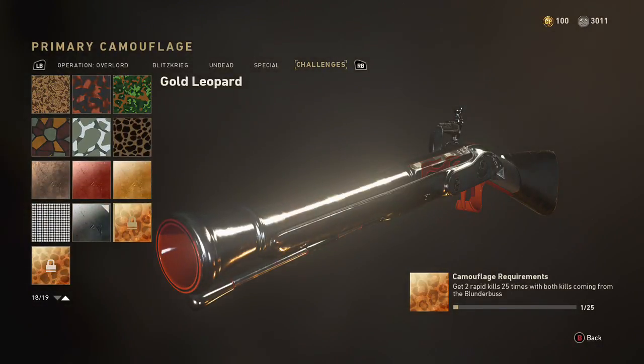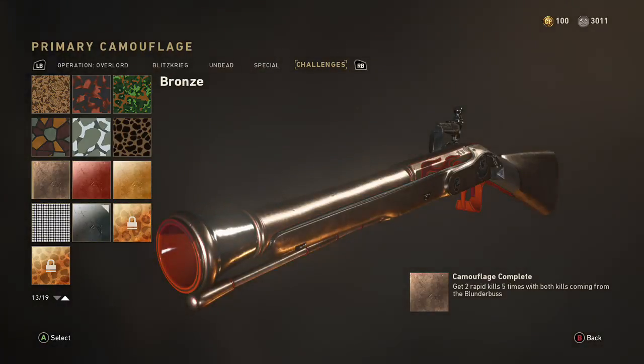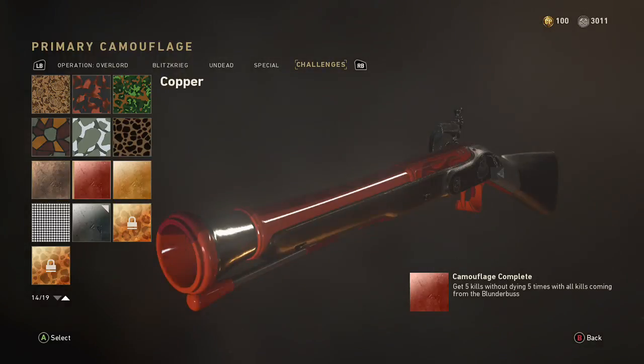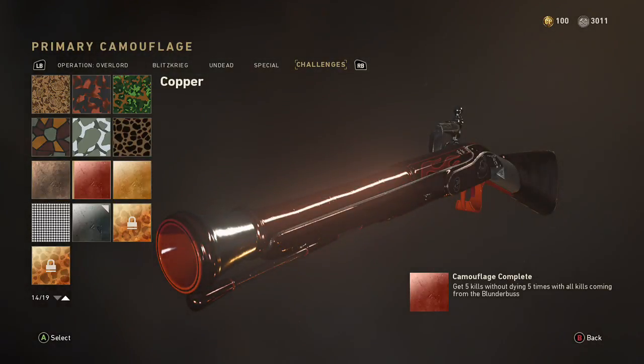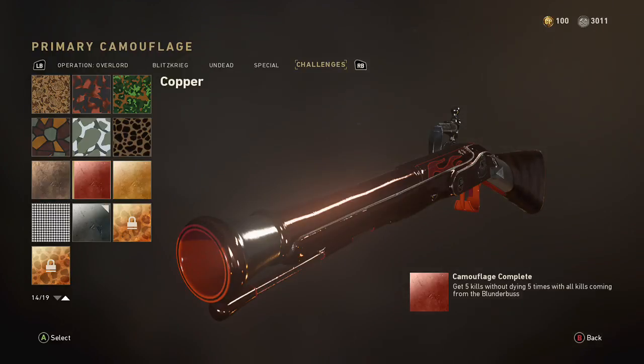I got this challenge done once. The two rapid kill challenge was the second-to-last one I completed. Then the last one — get five kills without dying, five times — is probably the hardest. Well, maybe bronze is the hardest, but copper was the last one I got done because you just kill one person, back off, reload, and repeat that four more times. And my controller batteries are low.